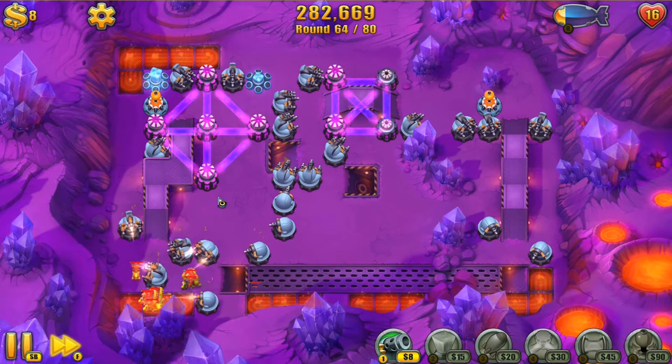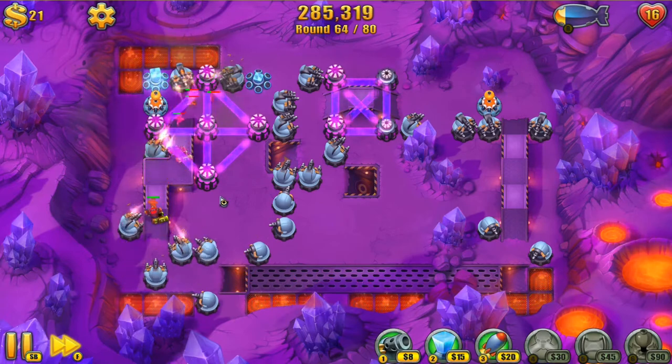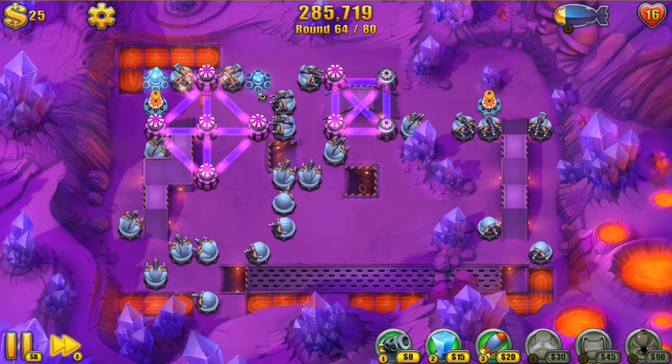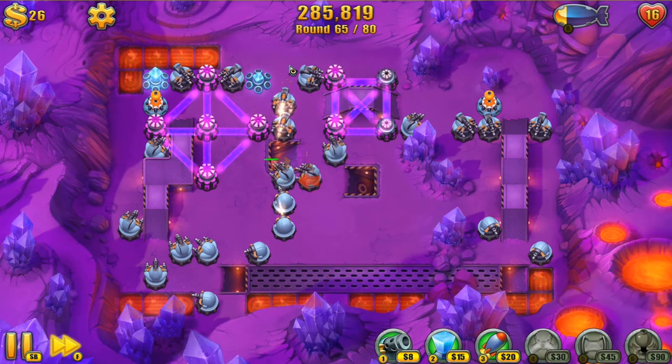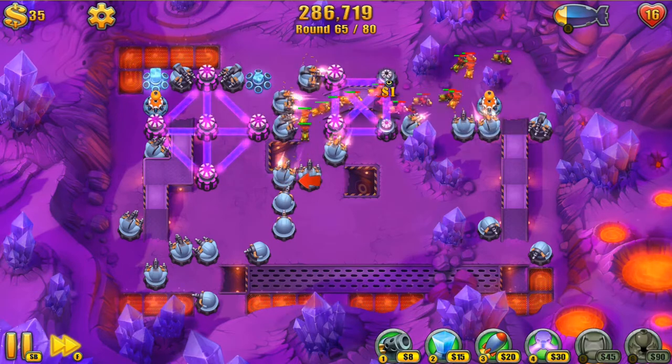That's kind of the key to a lot of this game — making lines of towers that end up damaging the waves more than one time. You really have to throw out a lot of damage, and if you're just having them pass your towers one time, that's obviously not ideal. That's true of most tower defense games.